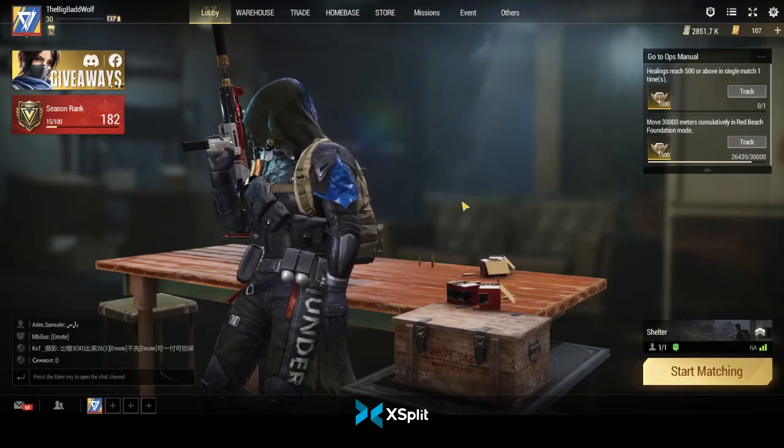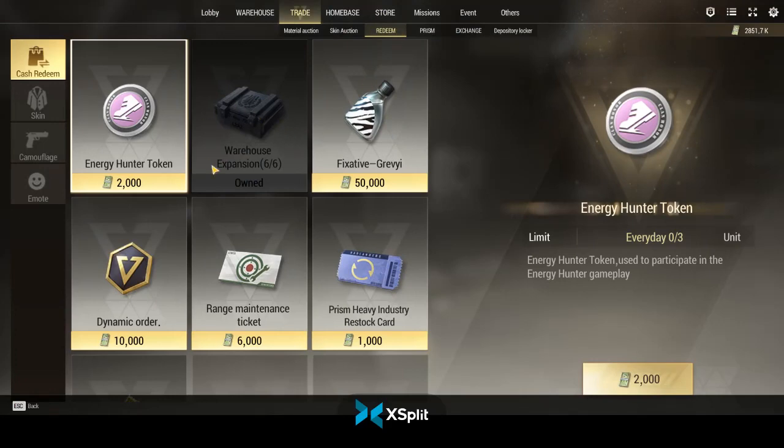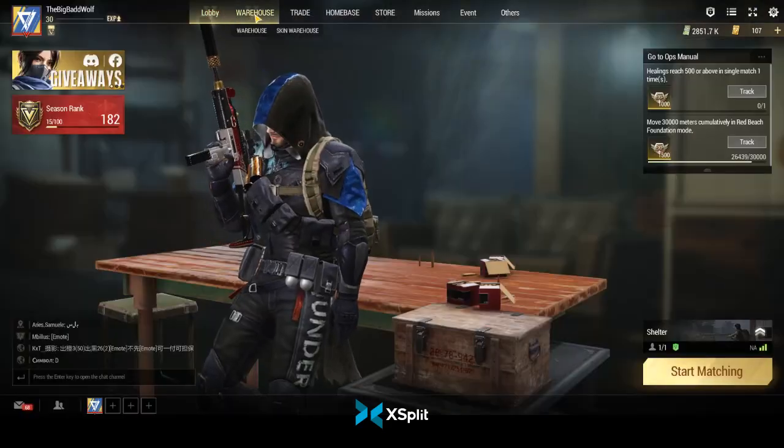There's a redeem tab in the trade section where you can get warehouse expansions and a safe slot you can buy early on. Once you have premium, get the battle pass because it gives you an extra safe slot now. The season's coming up and the battle pass is getting more expensive — it was like 30 last season. You can have all six safe slots if you get everything unlocked through the redeem tab.